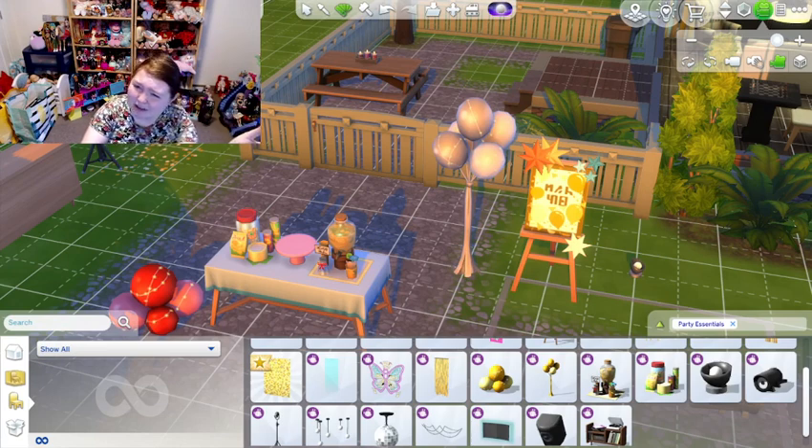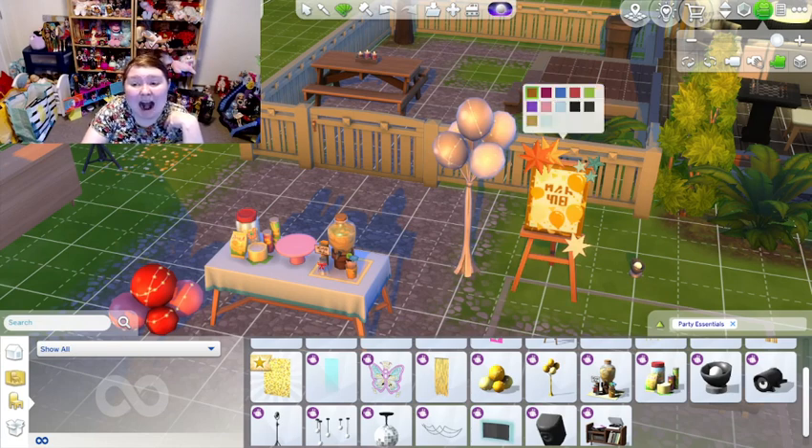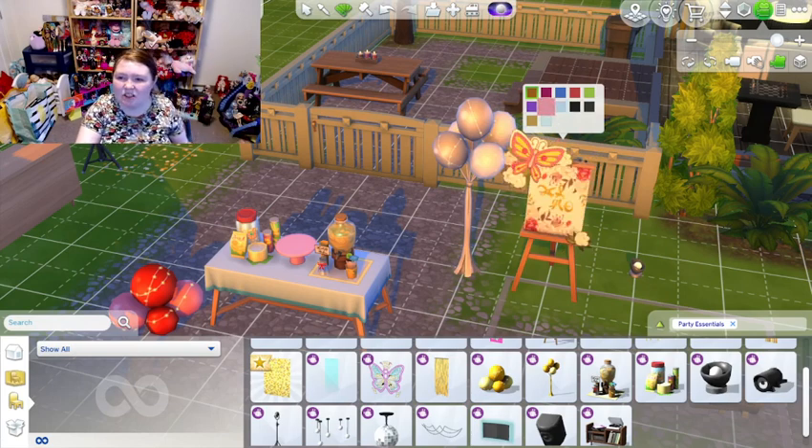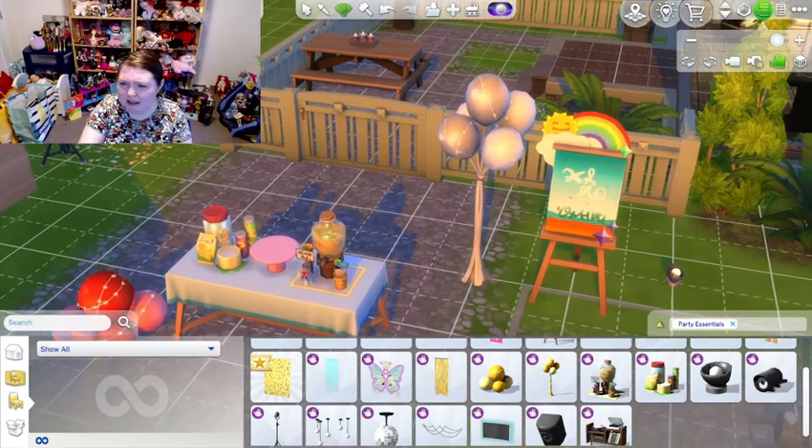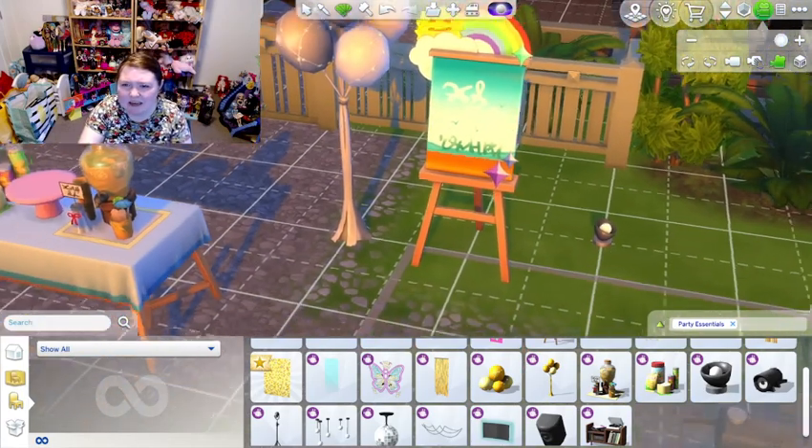I'm kind of curious why this didn't come in the Luxury Party Stuff pack, because that pack didn't feel like it came with a lot. Why do we need two party packs — is one more centered around weddings and one more like kids' stuff or generalized parties?